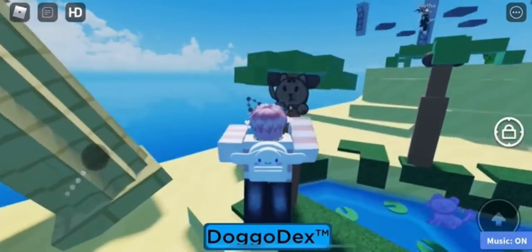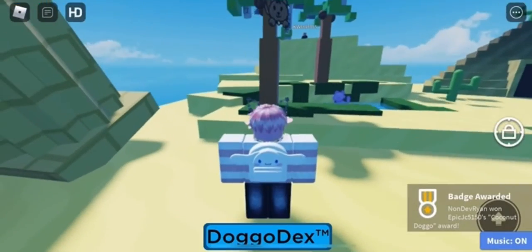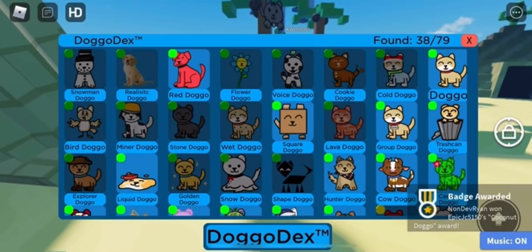So once you're over there, touch it and you should receive a badge at the bottom of your screen. That's how you successfully claim this doggo. It should appear in your deck under the easy category.